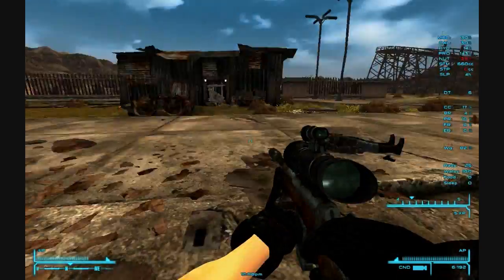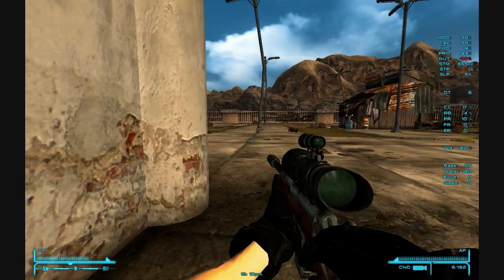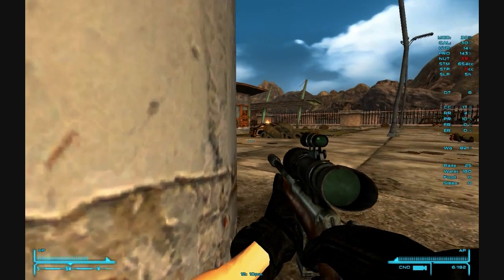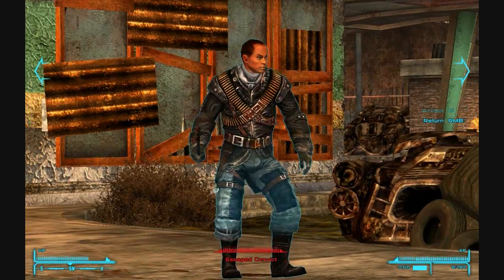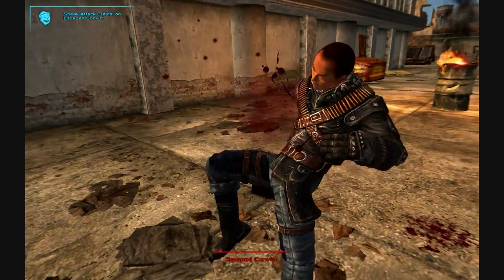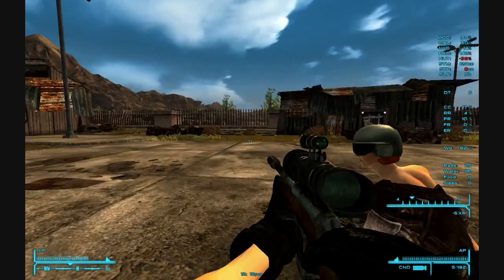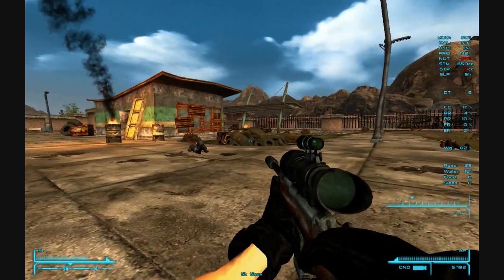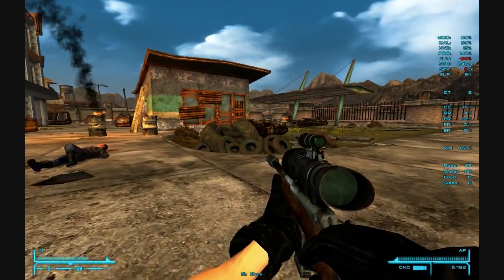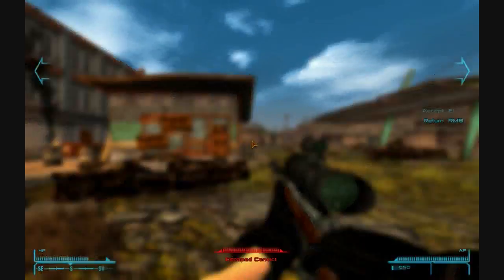We're going to charge NCR for this, I think — charge them a bottle cap per round. You know, that's awfully cheap — they're getting a good deal then. Escaped convict — yeah, we'll take him out. I think that might be it, Artemis. Move up to the front here. If only the interior of buildings went down that easy.